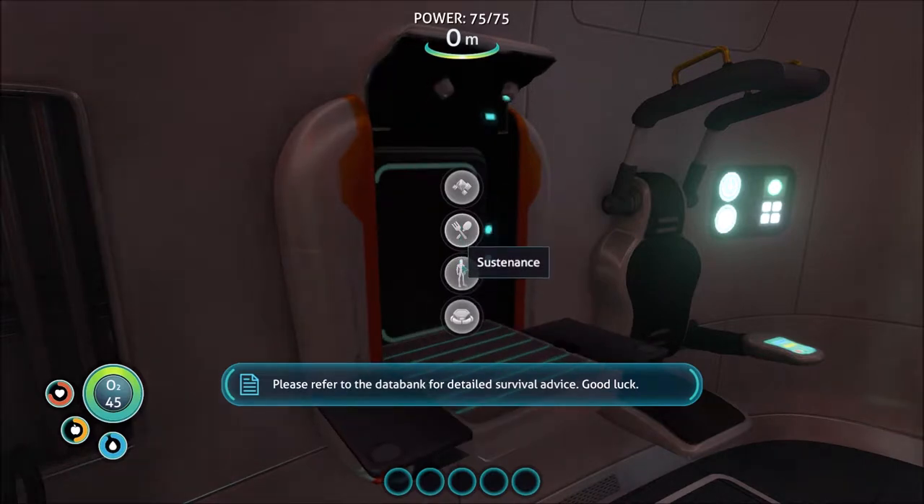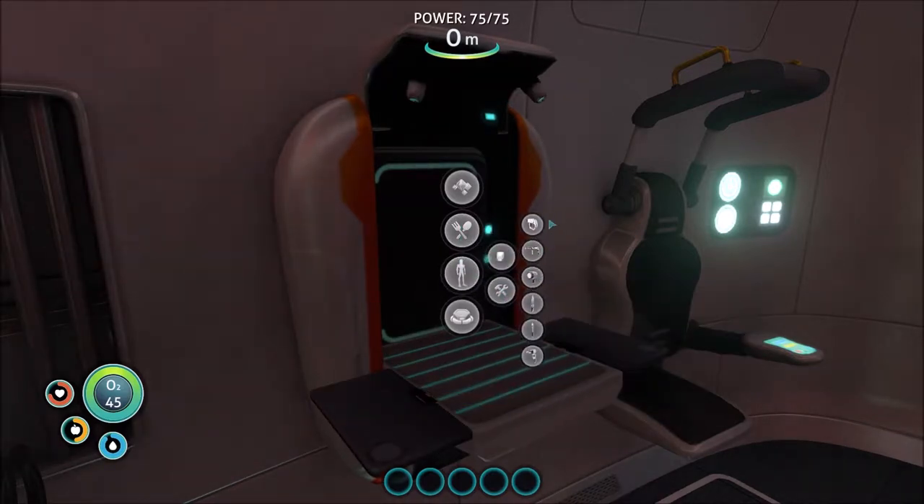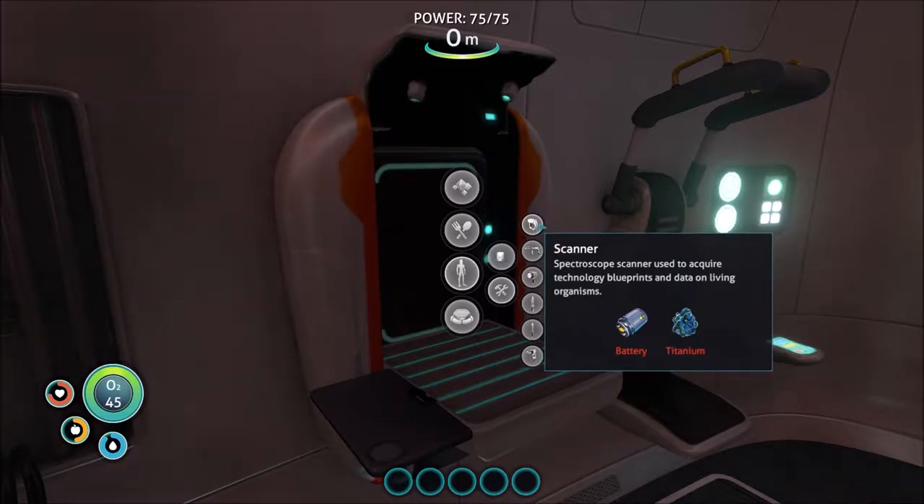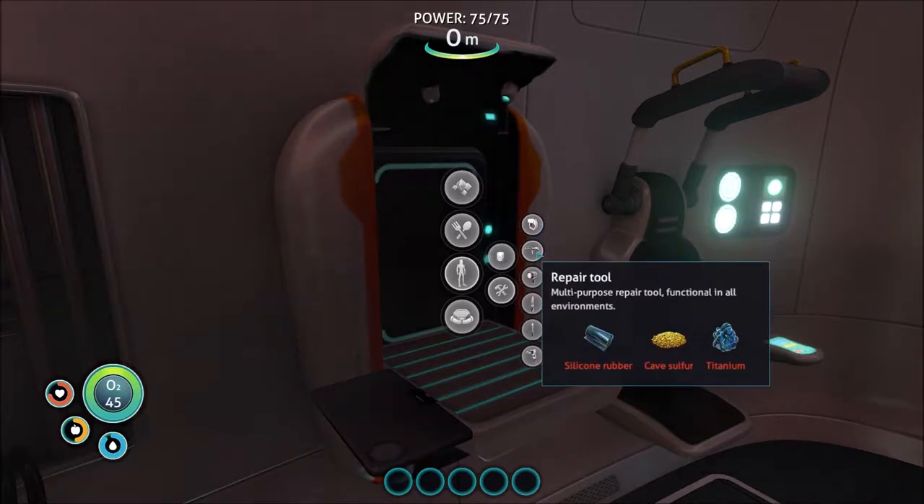Go ahead and open up your fabricator, go to Personal, then Tools, and you'll see the first thing on there is a scanner. We're gonna build that first since it's very important for unlocking new blueprints and knowing what's going on in the world of Subnautica. It requires a battery and titanium, so we'll go and get those.